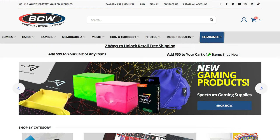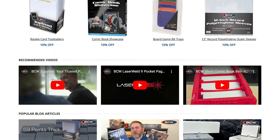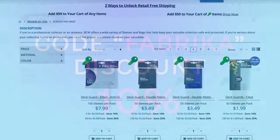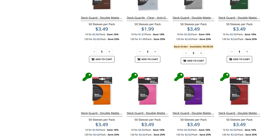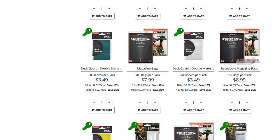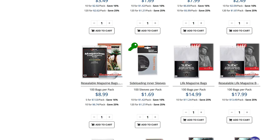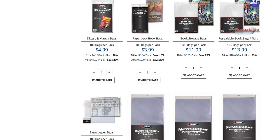Before we dive back to the action we've got some epic news to share. I'm sure you know BCW — they are the go-to destination for top-tier accessories for collectible card games. Now you can enjoy a 10% discount on any order with our exclusive code 'fabrica'. From premium card sleeves to deck boxes, BCW has everything you need to take your collection to the next level. By using our code you are not only saving big but also supporting our channel. So thank you for the support and let's get back to the game!